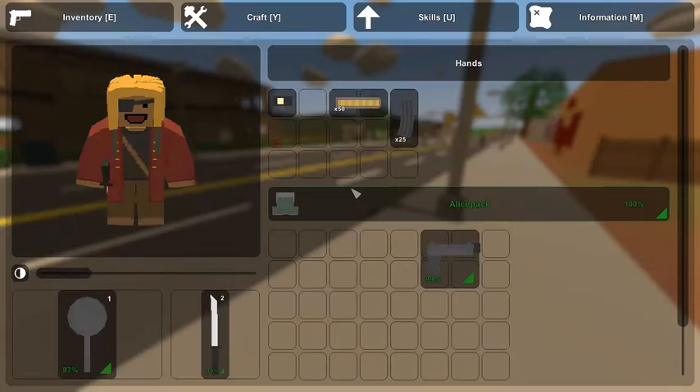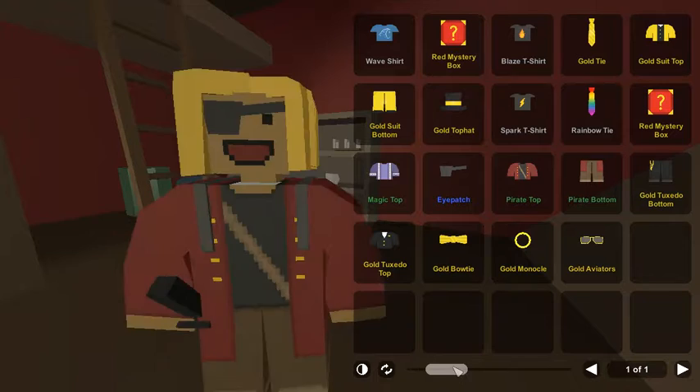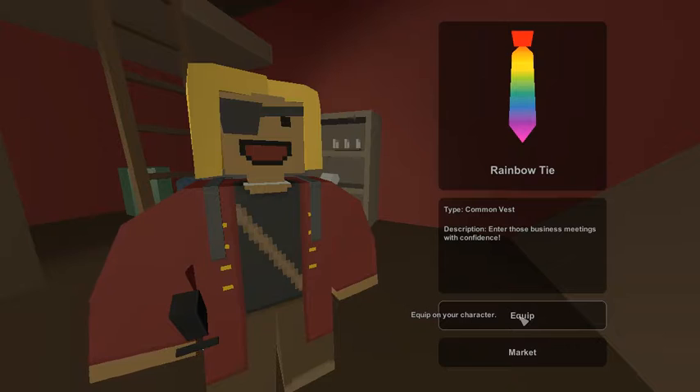They added a return button for the menu — an exit button. When you go to inventory, there is now a scroll bar that wasn't there before, and a refresh button. When you click on an item, it will now show 'equip' instead of showing where it goes.